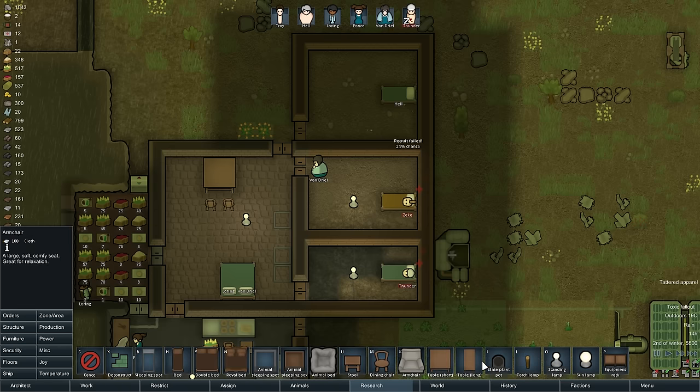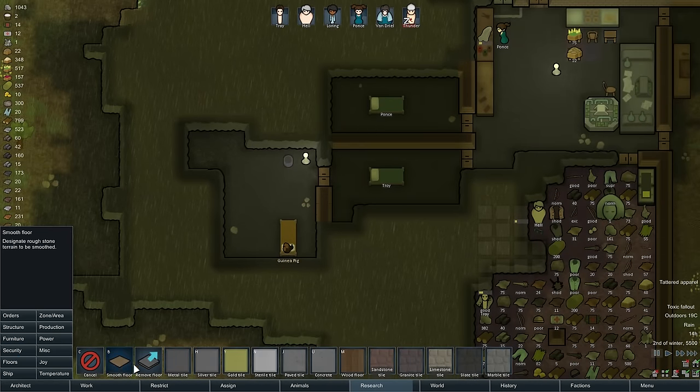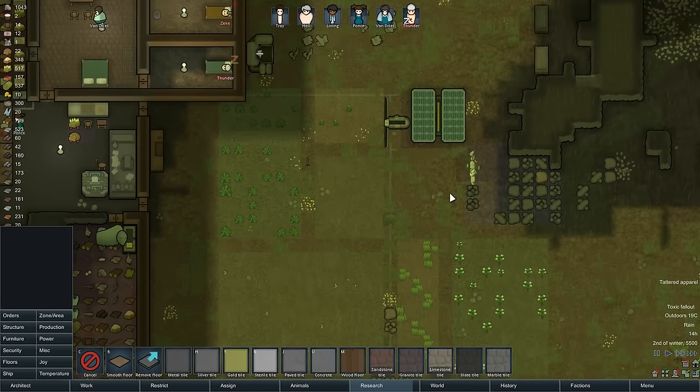Let's give them plants. I have enough slate, got plenty of slate. Let's put plants in there. Down here we should probably smooth this little bit of flooring out. All right, I think that's okay.